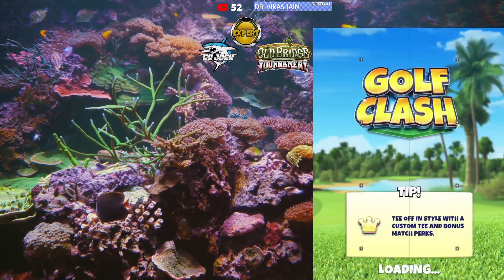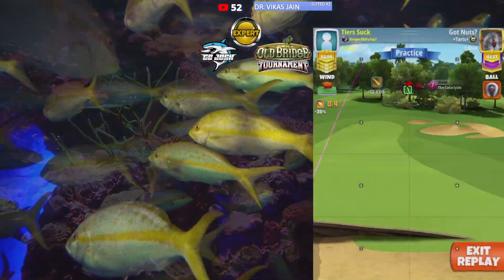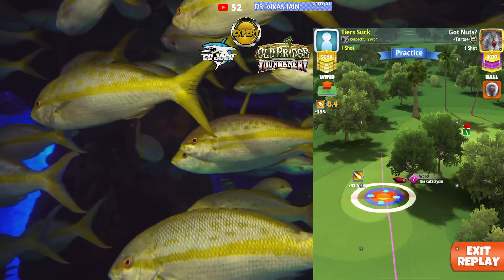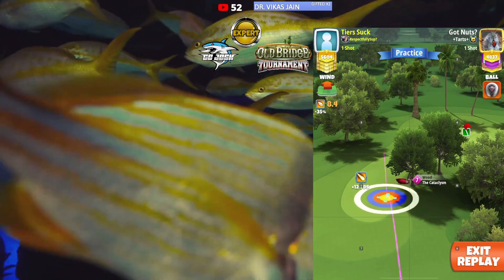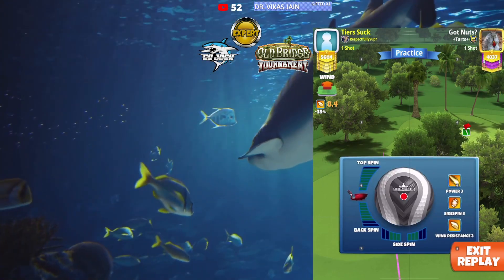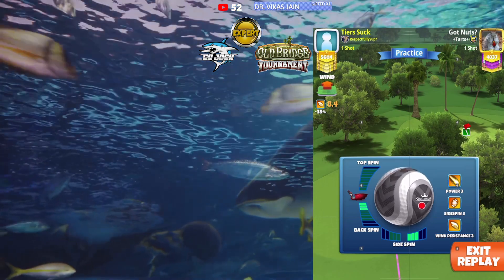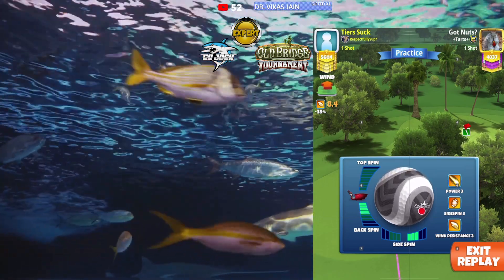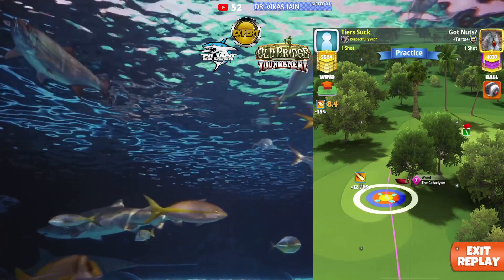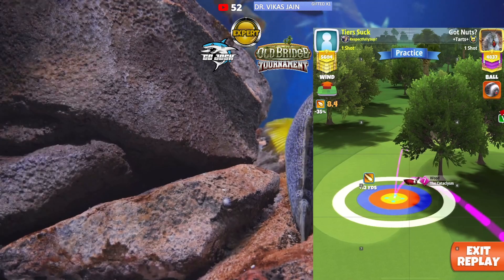For the approach shot, the elevation is P3 plus 10 max. Spin set is 4.5 backspin, three right spin. We're going to use full right curl and full overpower. At max rest, place the yellow ring on the rough line on the right — doesn't matter what level your Cat is. Add your spins — three right, four and a half back — adjust P3 10 max, do not push up.